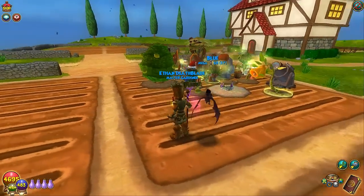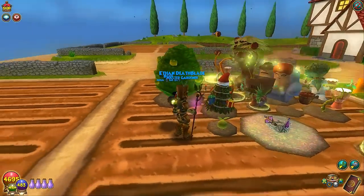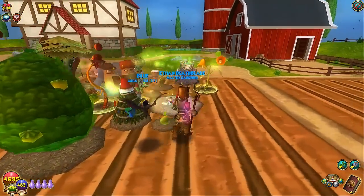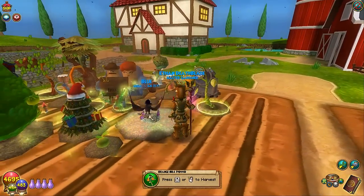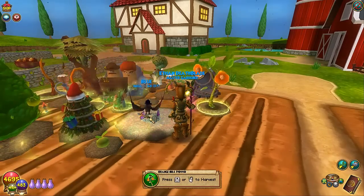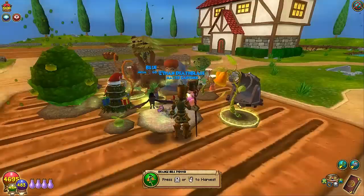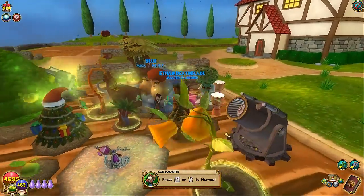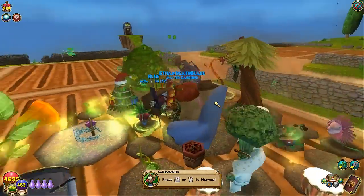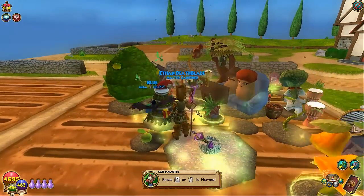I have a wide variety of plants and a lot of them are almost elder. In episode 4 I planted the Boon Tree, which is almost at elder. The Queen Myrtle hasn't really grown that much, which is okay. The Saw Palmetto is almost elder, and the Orange Bell Pepper and everything else are ready to be harvested. The Catch Potato is almost elder too — everything is going to be giving me mass XP, so let's harvest.